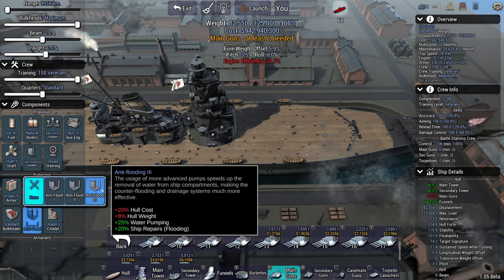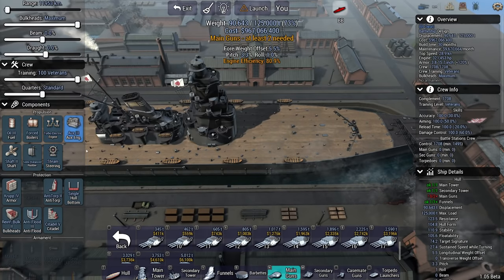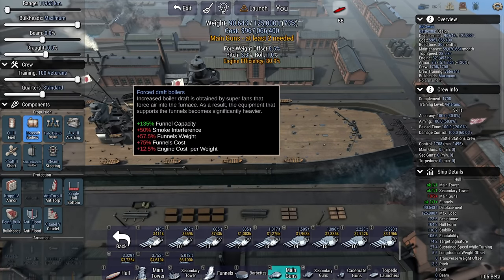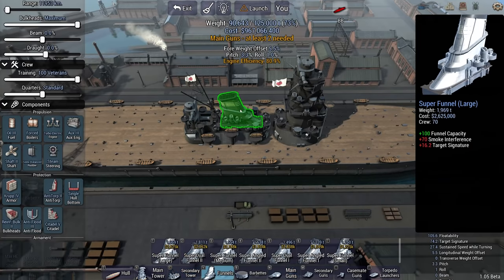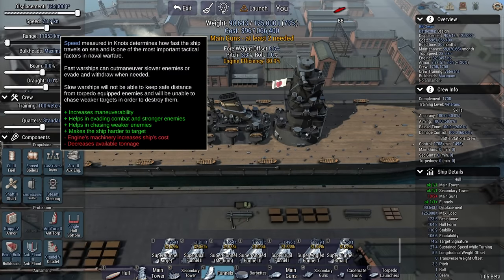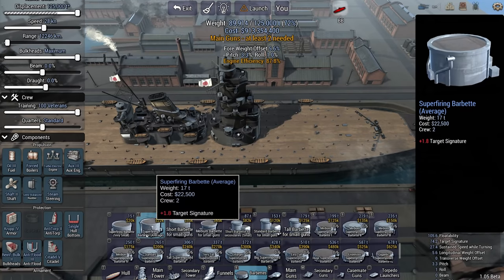Let's go with the all-or-nothing citadel, all the anti-flood, and reinforced bulkheads too. I need to survive as long as I can. Let's go with four spoilers — that's not even good enough. This is the biggest funnel I can have. I'm doing 29 knots-ish. This will do. Let's start adding guns.